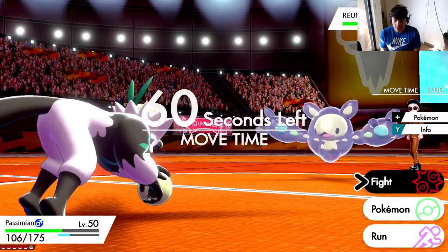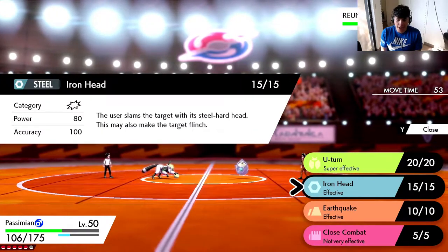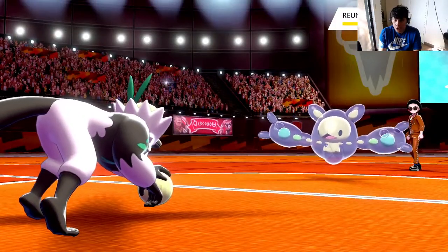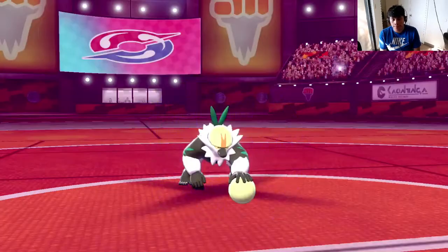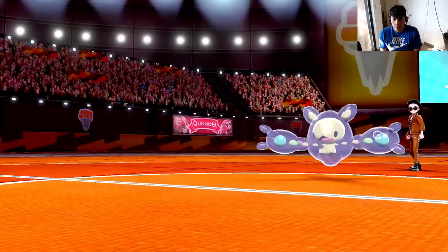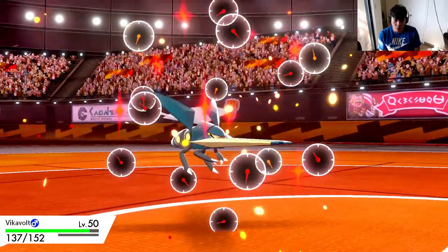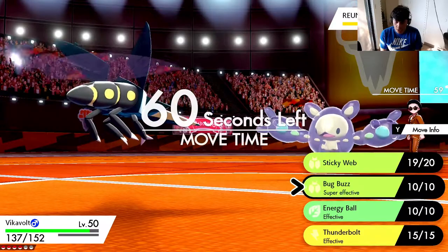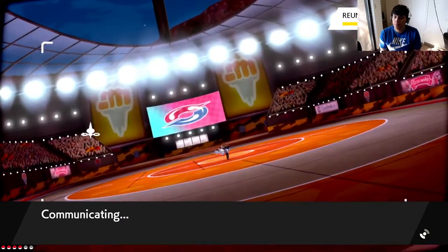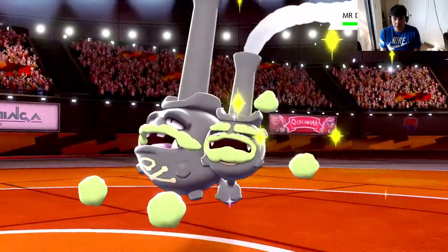Not too much damage. Should I Earthquake or Iron Head? Iron Head has a chance to flinch, so I think that's the play. No flinch - okay. That's okay. I actually want Passimian to go down here because Vikavolt is gonna come in and do some damage. Here comes Vikavolt. Hopefully a Bug Buzz knocks this bad boy out. Probably not, but we're gonna try it anyway. Bug Buzz - I should outspeed given that I'm 252 Speed EVs. Withdrawal - I kind of expected that.